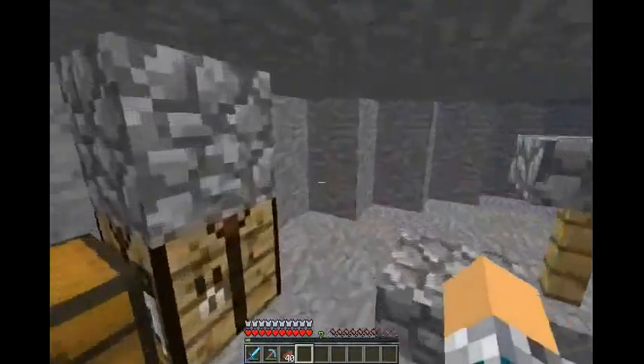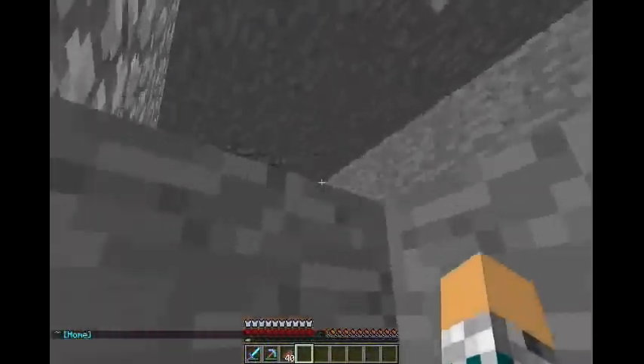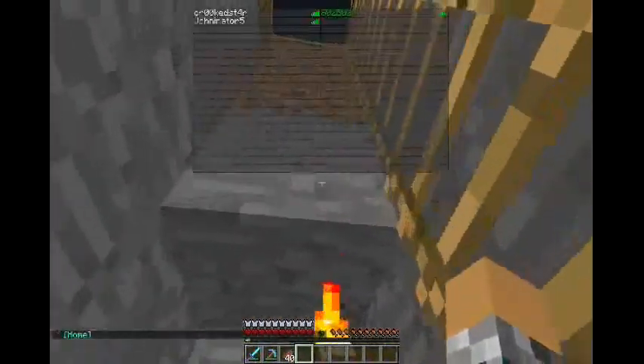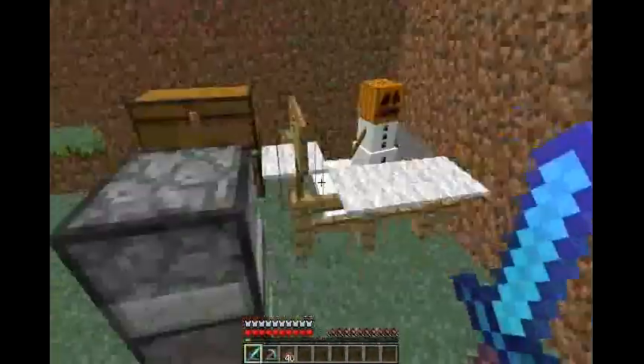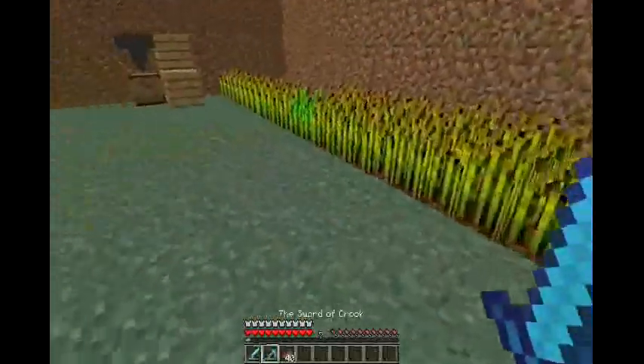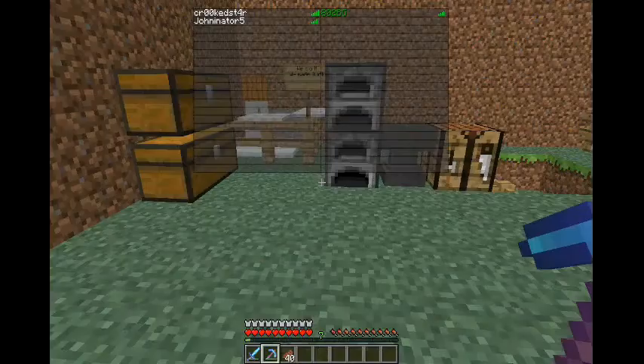The drop party will probably happen when we get enough people on the server to the point where they need items, because they'd be dying a lot. When you start off I think you get a diamond set. I'm making my own custom stuff.